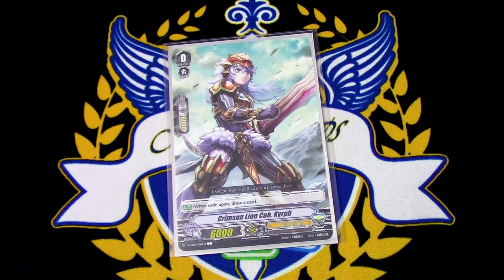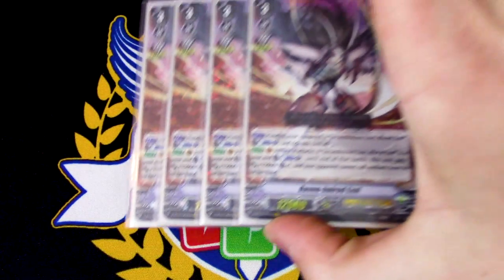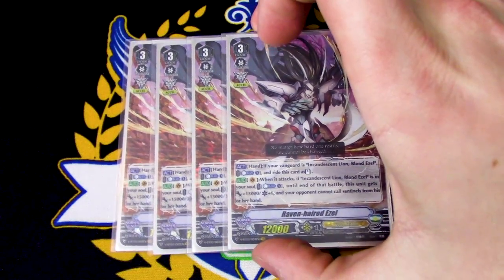Your starter is Crimson Lion Cub Kirif, because there's no other starter available. A little Sagramor starter would have been cool, kind of like Beastieety White Tiger, but that's fine. We got Raven-haired Ezzel.